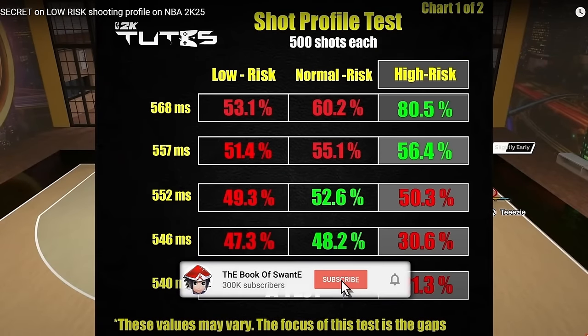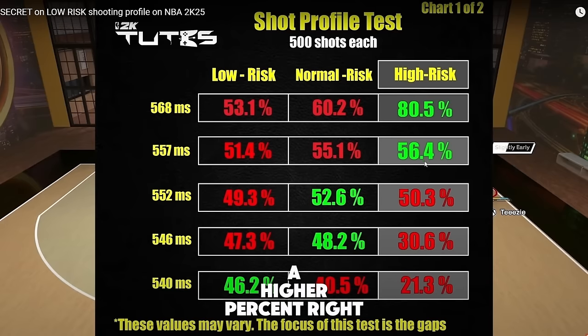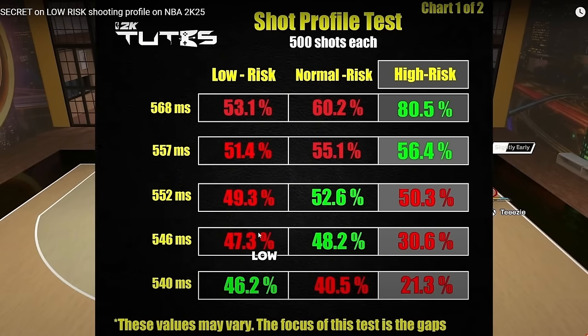2K Tuts did a test with a modded controller - he tested out low risk, normal risk, and high risk. High risk gets you hitting at a higher percent - around 80 and 56. Low risk is a little lower. For high risk at the bottom tier you really miss if you can't time your shot. I recommend high risk if you're decent at the game and can really time your stuff, but if you're pretty horrible and average, try out normal.